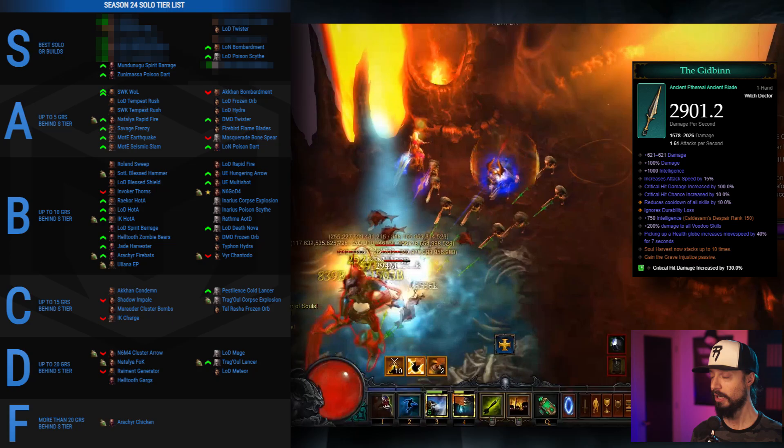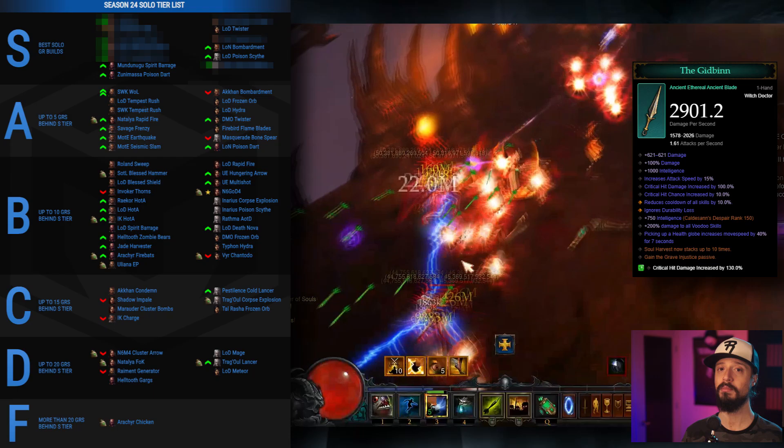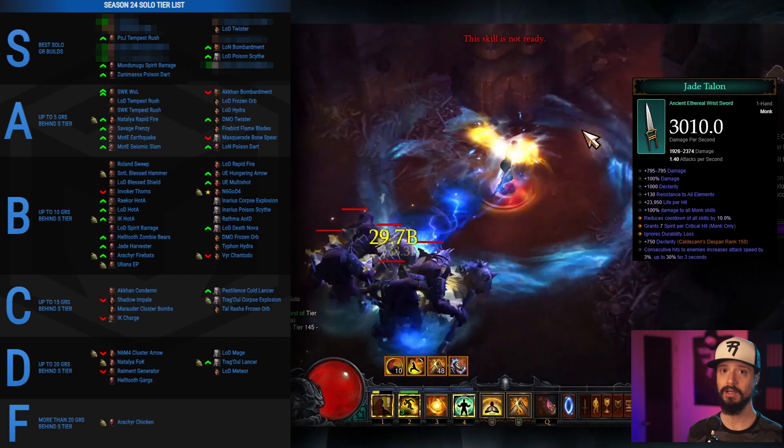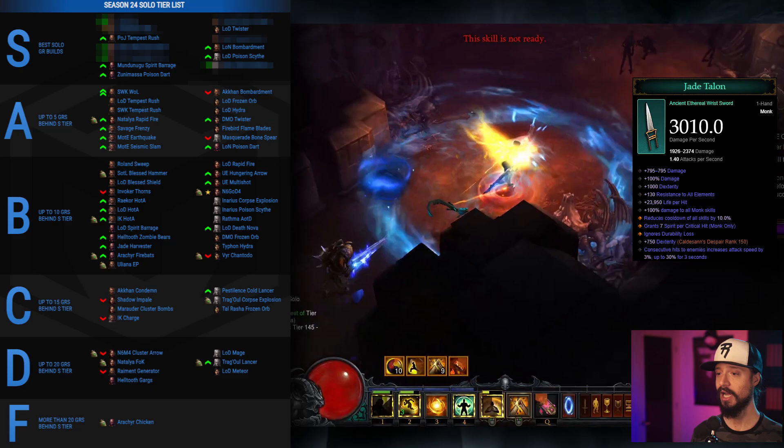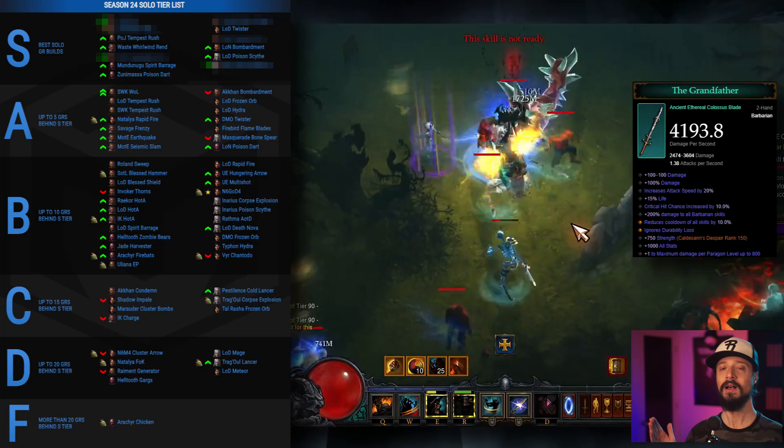Between Mundunugu and Zuni's, Zuni will likely push a little higher on the leaderboards but it's incredibly squishy, and most average players will perform better with Mundunugu's. That takes us to number 8, the Patterns of Justice Tempest Rush Monk, which rises into S tier not just because of the power of the Jade Talon Ethereal, but also because we can fit a second two-hander into this build — the Flying Dragon — which can roll on the Ethereal to double our attack speed. But this is far from the best monk build in our top 10 list.